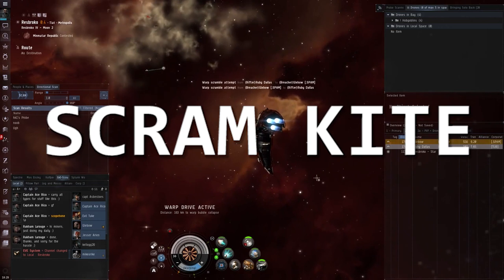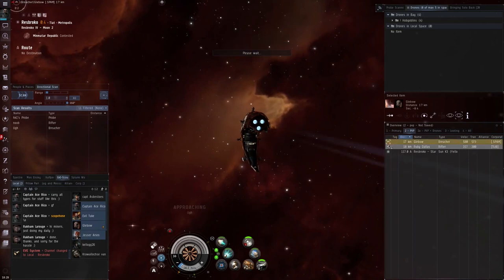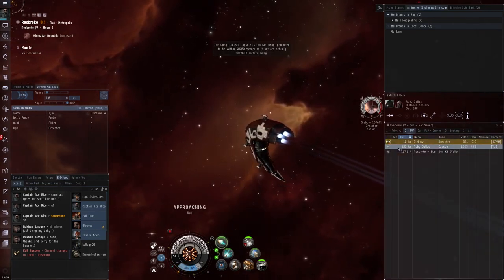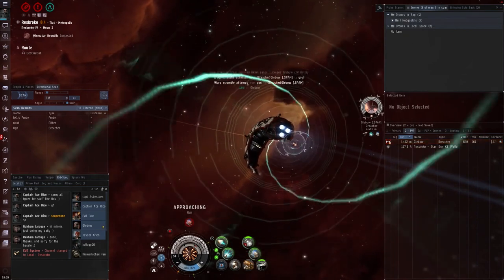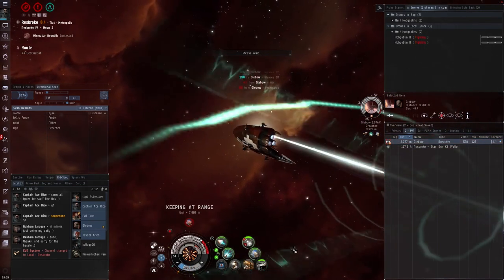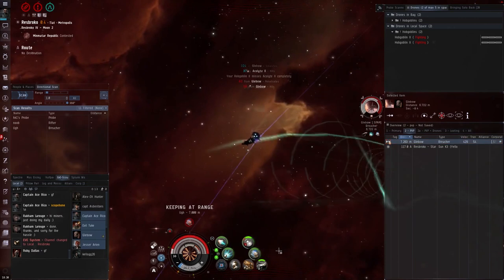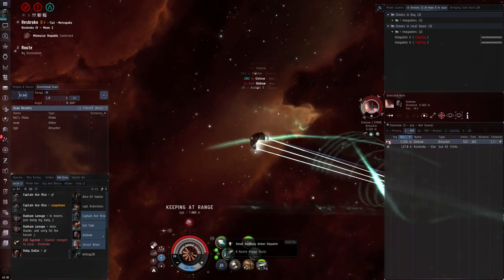The general idea of scram kiting is to fight at roughly the edge of your scram range, meaning you can mitigate a bit of the incoming damage. As a general rule, the closer you get to a given ship the more damage it's going to apply to you. Obviously that's a very simplistic rule, but if we were fighting a brawler and we're able to pull range to the edge of our scram, that brawler may not even be able to hit us at all. As we're fighting another scram kiter here, this is pretty much just a straight DPS and tank race.